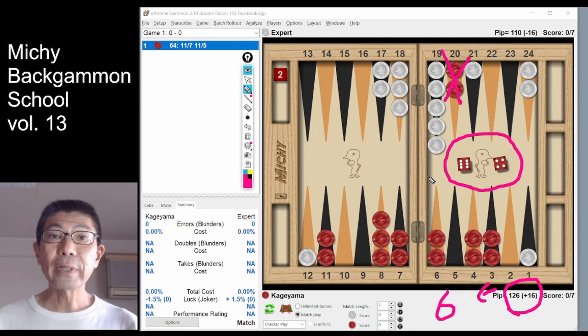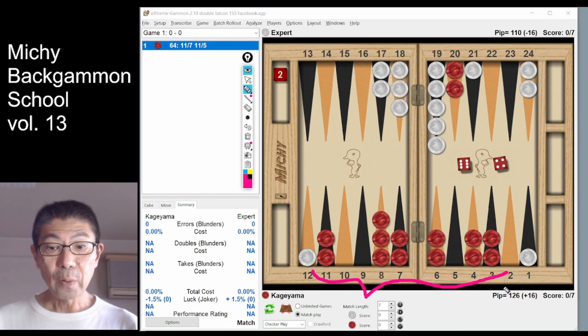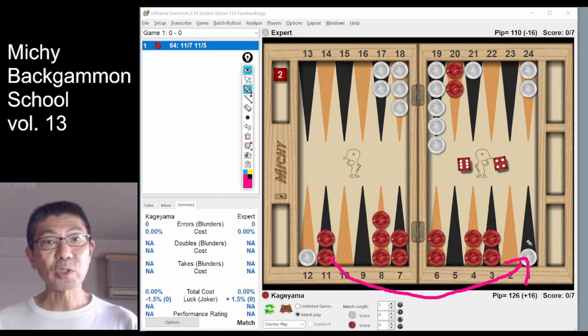We generally leave the high anchor when we are ahead in the race. Then I checked the structure of red. We generally categorize backgame positions into two groups: priming structure and blitzing structure. Red has no stacked point, has not made a 2-point or 1-point yet, but has already made the bar point. That means red has a typical priming structure, not a blitzing structure. That's why I also excluded the attacking play from 11 to 1.